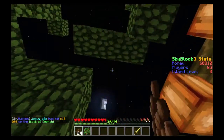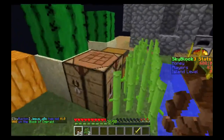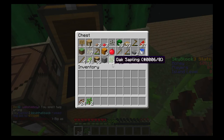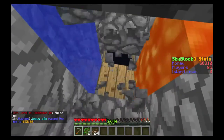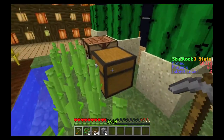I'll remove some of this so we can see the other cocoa beans. Good thing someone was dropping golden swords at spawn. I'm gonna get some cobblestone so that I can make an axe with it.